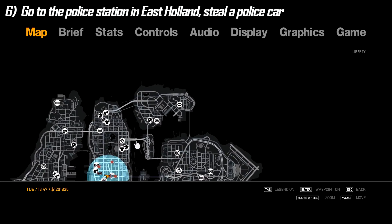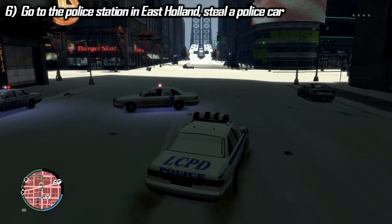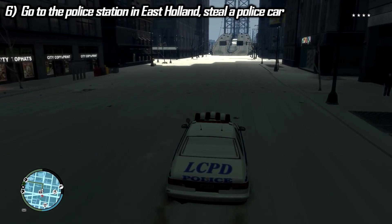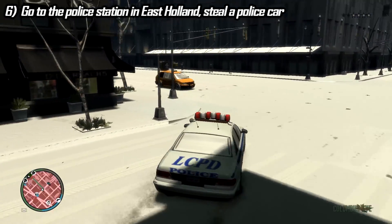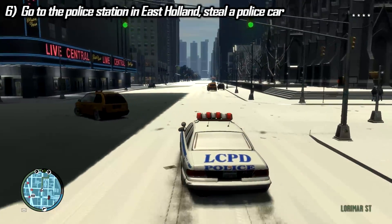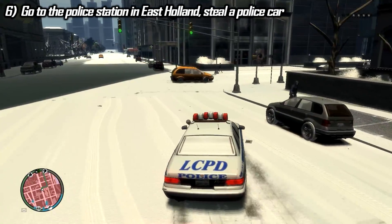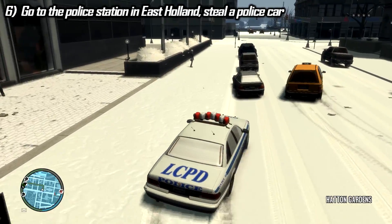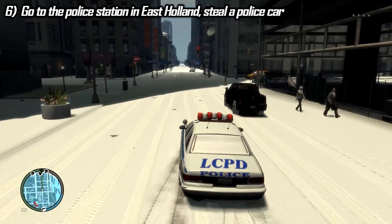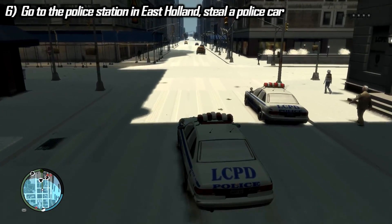So I have to get to the police station in East Holland and steal a police cruiser. I can use any car to get there, and I chose this one because it handles pretty well. As you can see, the other cars are also affected by the snow mod — it's about three times harder for me but also three times harder for them, so it kind of equals out. Look at that taxi — this mod simulates winter so, so well.